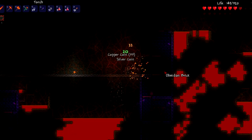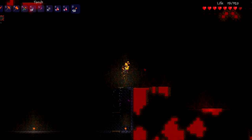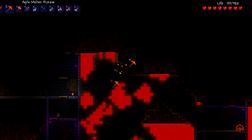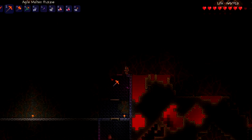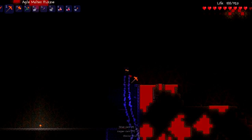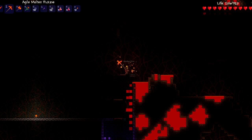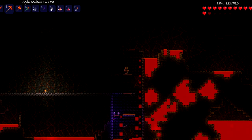Oh, these guys aren't nice. I gotta find a way to get all that lava out of there. If I had a stick of dynamite I could. I think I know what to do. Let's do this. I could probably let that seep down there now. Hopefully this works. I just want to get all that lava out of there so I can continue making this bridge.